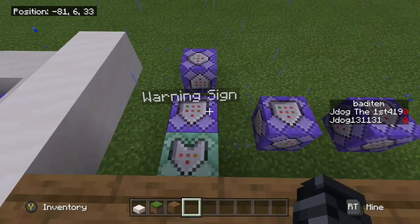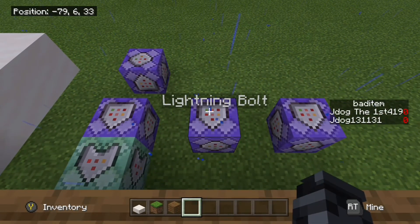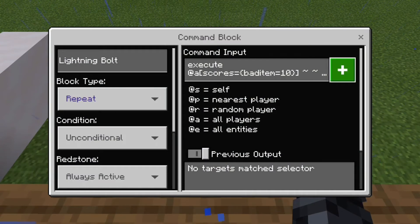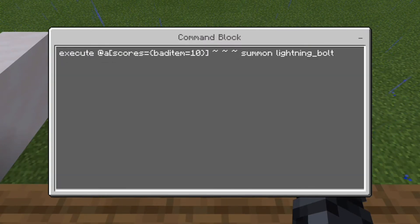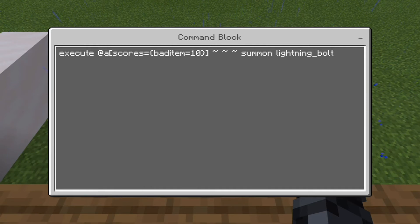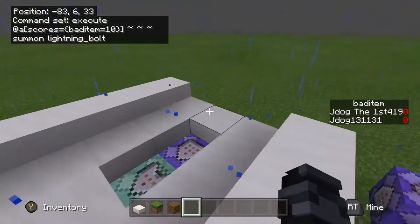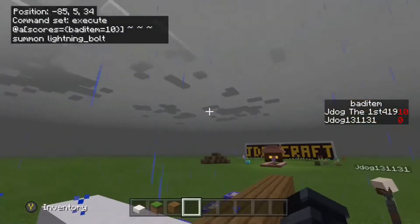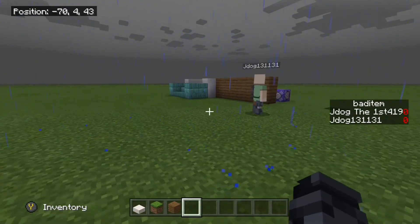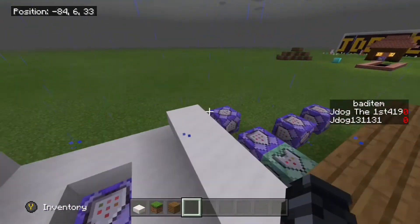Now for the actual punishment - you can choose whatever you want. I've done a lightning bolt because it hurts the player and indicates 'don't do that.' The command is very similar - you can copy it and just change the end: execute @a[scores={bad_item=10}] ~ ~ ~ summon lightning_bolt. That summons a lightning bolt on whoever has that score. So as soon as I pick up bedrock, it clears it and I get hit by lightning, but J-Dog doesn't.